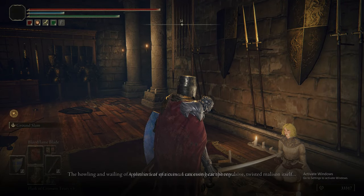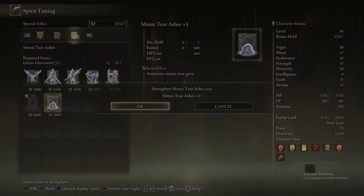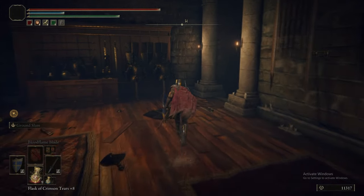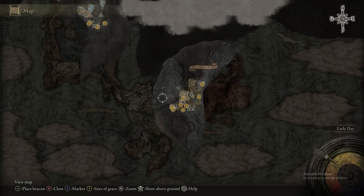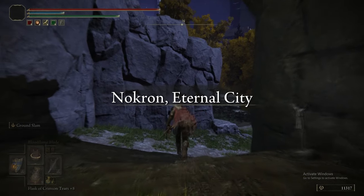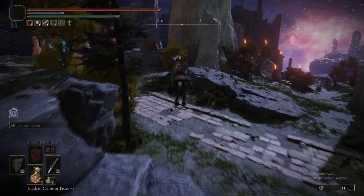We're here to upgrade the Mimic Tear. She has a new dialogue option — I think because we've been to Altus — and it relates to another NPC, the Loathsome Dung Eater at the far side of the Roundtable Hold. The Nox Flowing Hammer — affectionately nicknamed the Notsack Hammer — has a big stretchy Ash of War: you spin it over your head a couple of times, it stretches out, has big range, flattens enemies. It's actually not a bad weapon at all, so if you wanted something more fun than dual wielding katanas, that's not a bad option.